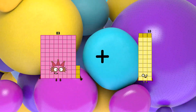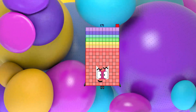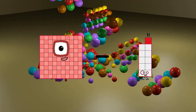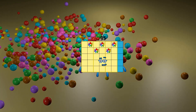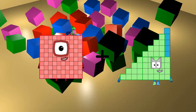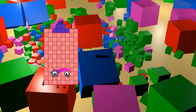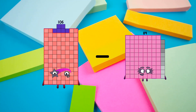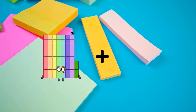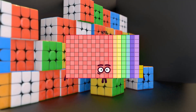83 plus 88 equals 171. 100 minus 65 equals 35. 100 plus 45 equals 145. 106 minus 73 equals 33. 74 plus 99 equals 173.